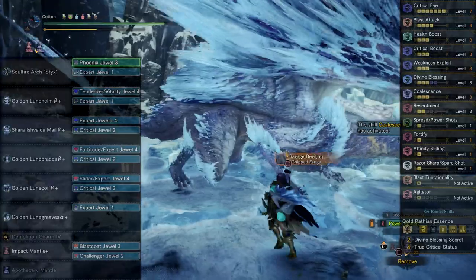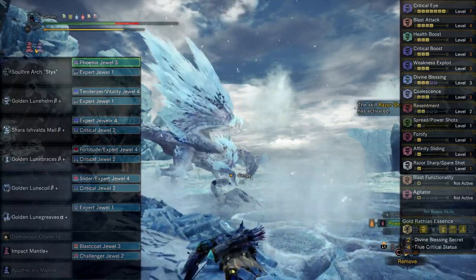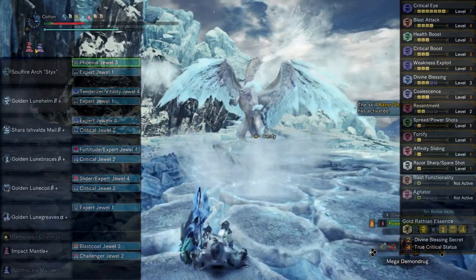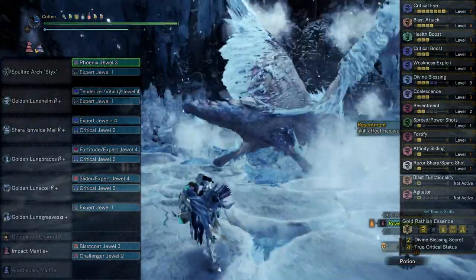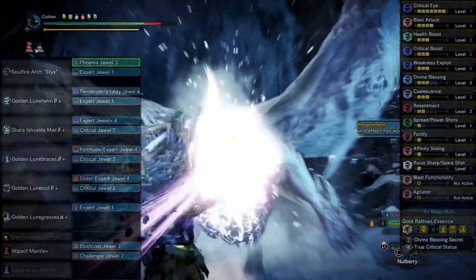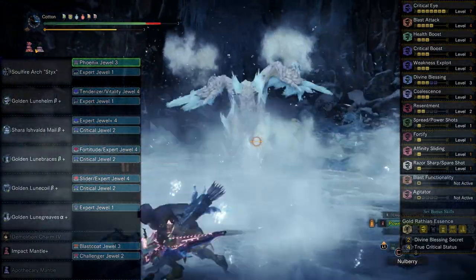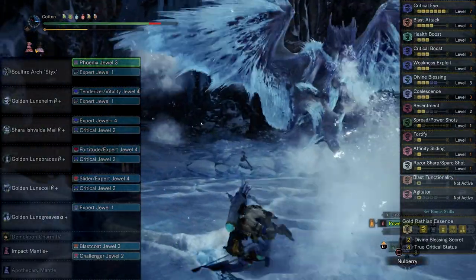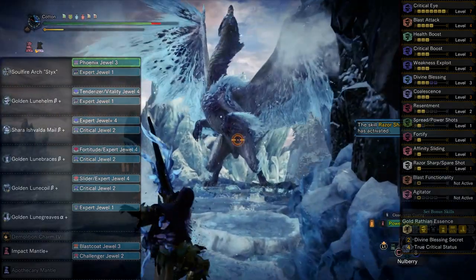Filling in the decorations, this set comes together quite nicely. As a whole: seven Critical Eye (40% affinity), four Blast Attack, three Health Boost, three Critical Boost, three Weakness Exploit (another 50% affinity), with the final 10% coming default on the weapon — giving a total of 100% affinity. We also have three Divine Blessing, three Coalescence, two Resentment, Spread/Power Shots, Fortify, Affinity Sliding, Razor Sharp from the bow, the Gold Rathian set bonus, Blast functionality, and a single rank of Agitator hidden in the Impact Mantle.